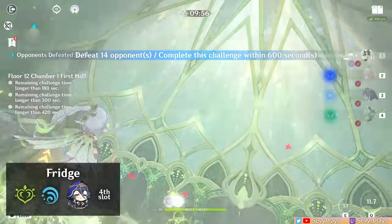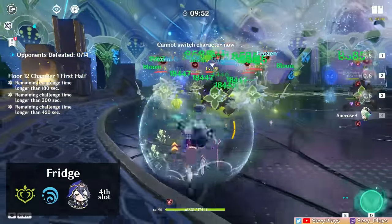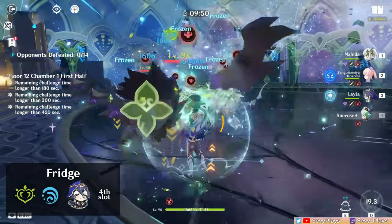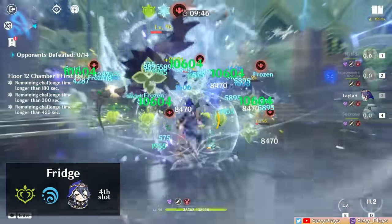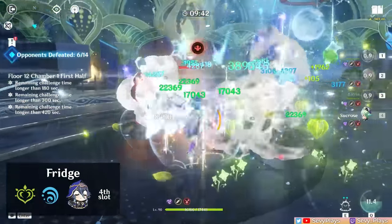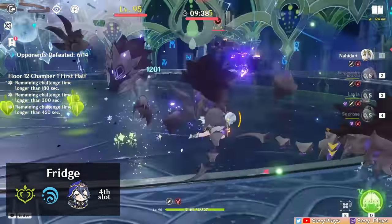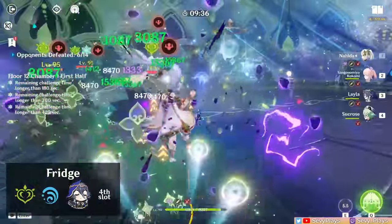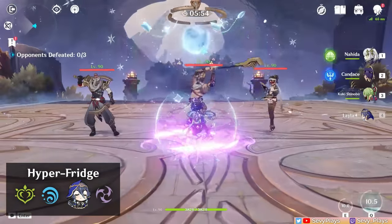There are also bloom teams that incorporate the freeze reaction. A fridge team makes your bloom team have freezing for crowd control and to help your hydro unit more consistently trigger the bloom reaction. Layla can also protect you from the self-damage mechanic of bloom, but because of that you will really want to build her into a full shield support to ensure her shield does not break prematurely from the combined damage of enemies and bloom.